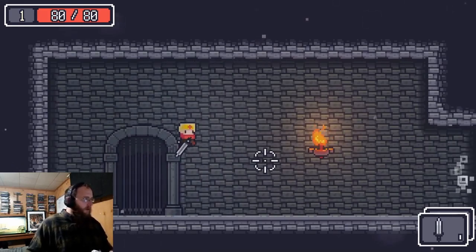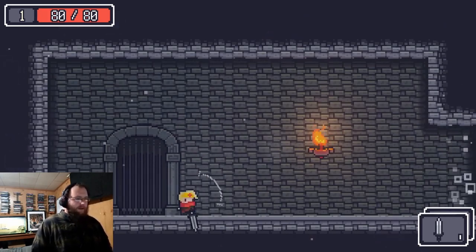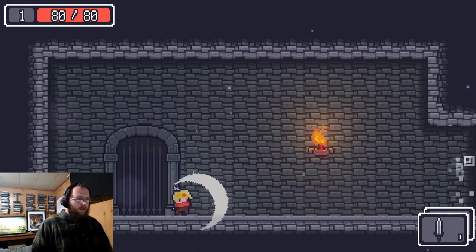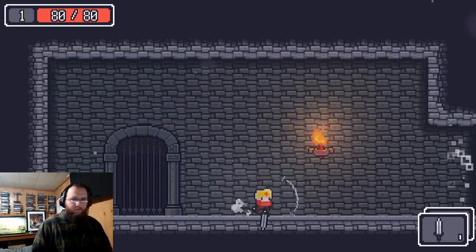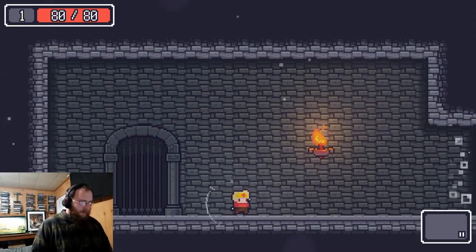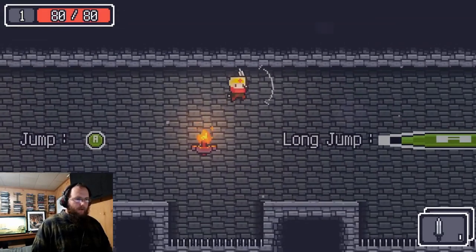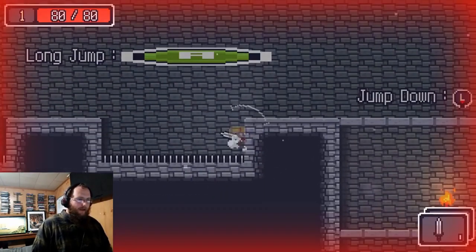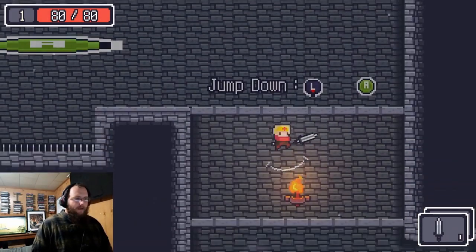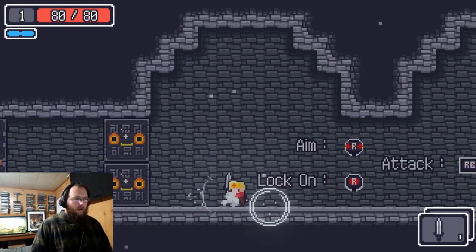Space is jump; on the controller, A is jump. Left bumper is the dash — you have to be moving — and right bumper is attack. We'll also have two sets of weapons but we'll get into that later. You can jump over platforms and hold down A to jump down through the little arrows.